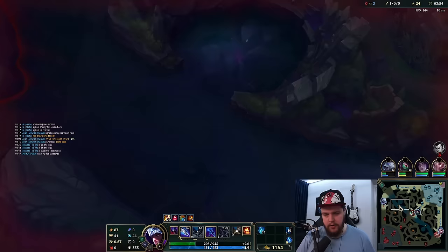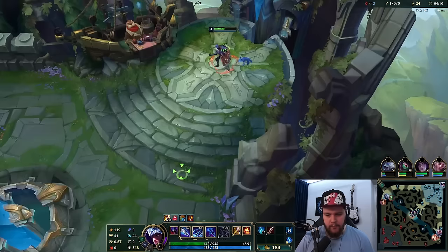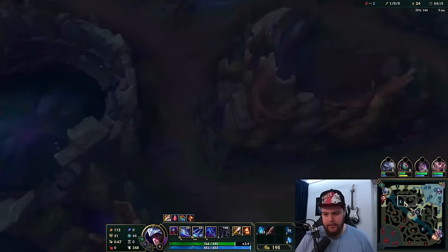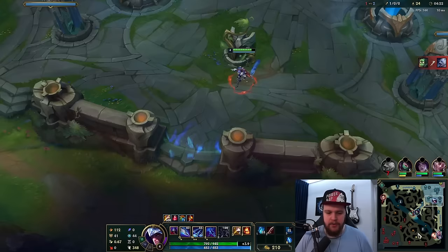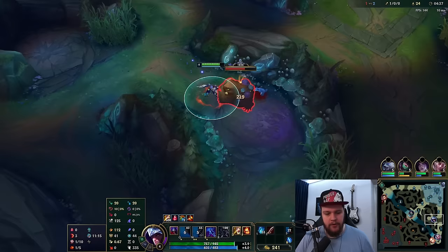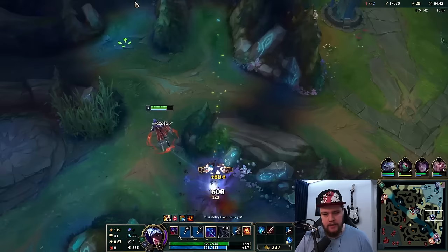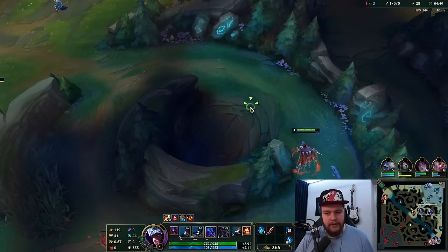Instead of going for the scuttle crab — which is risky and would delay me a lot — I'm just gonna reset as fast as possible and catch the respawn around 4:20, so I can maintain a good pace through my jungle camps. I get a dirk on the first back, which is beautiful. My intention is going Hubris, by the way. I really like Hubris on AD assassin junglers. If you're not gonna go Hubris, I'd recommend going Ghostblade instead and switching Relentless Hunter for Ultimate Hunter.